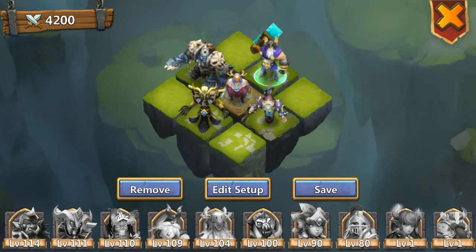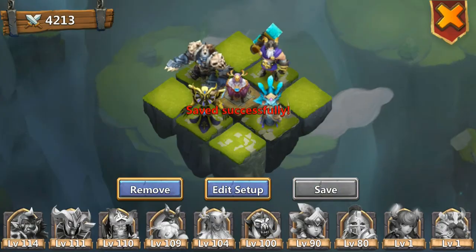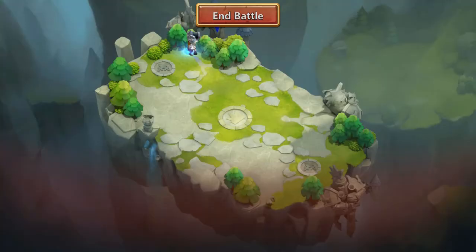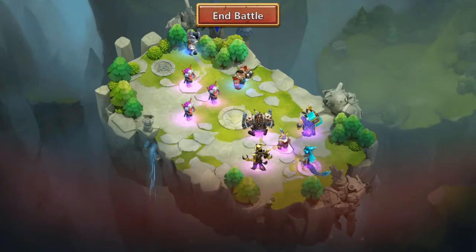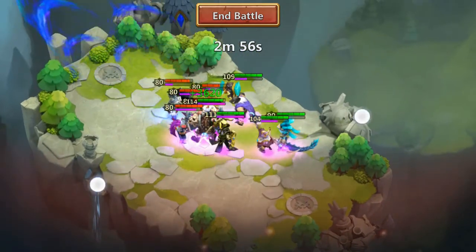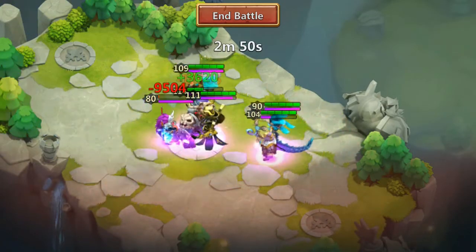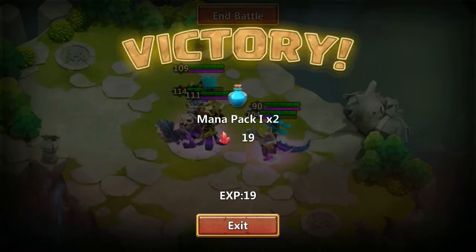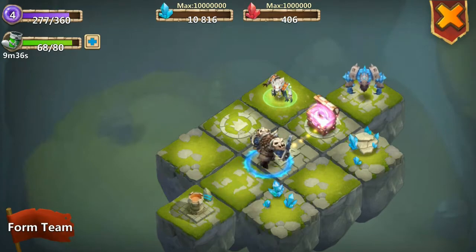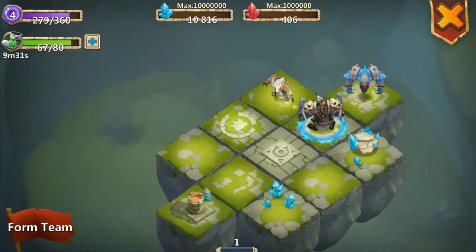I'll take out Grizzly Reaper and put in Siren. Let's go see how Siren does. Horsebane — he's a pretty good unit in this game, a lot of people use him for many things, especially if you don't have Martica who is a very good tank. Orc's Bane does debuff enemies too.